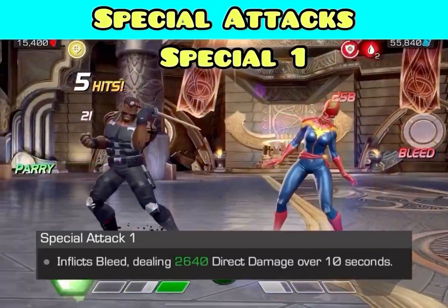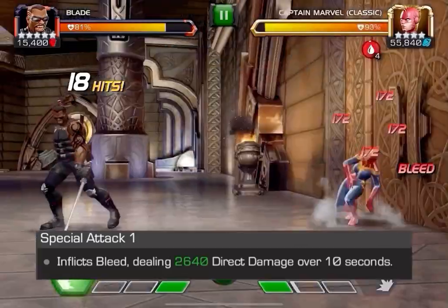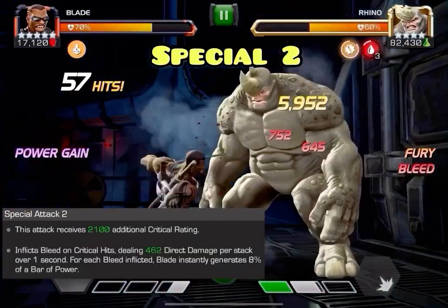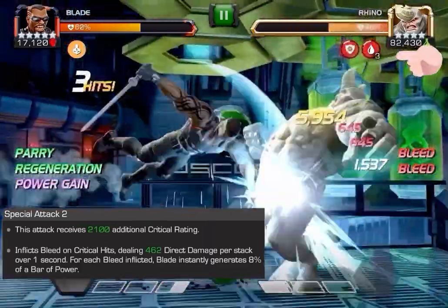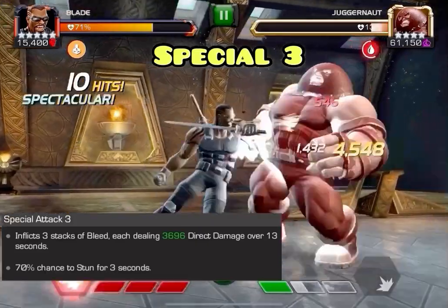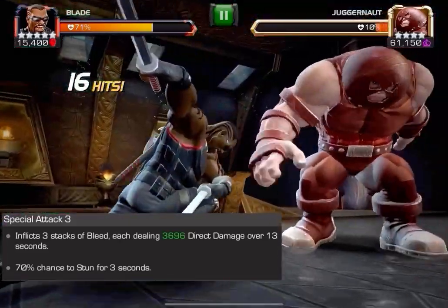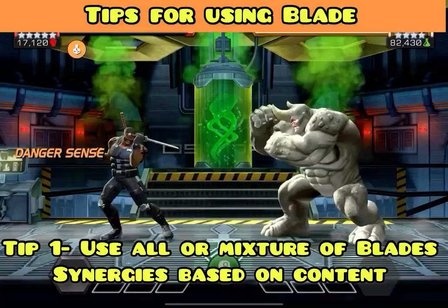For special attacks: special one has a couple of bleeds, nothing too fancy — not one to focus on too much unless you need it. Special two is the great one — you get additional critical damage, several stacks of bleed, and generate eight percent of a bar of power for each bleed inflicted, so lots of good stuff there. Special three gives three stacks of bleed, a 70% champion ability accuracy reduction for three seconds, and delivers some pretty decent damage as well.